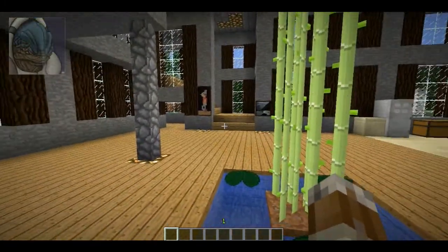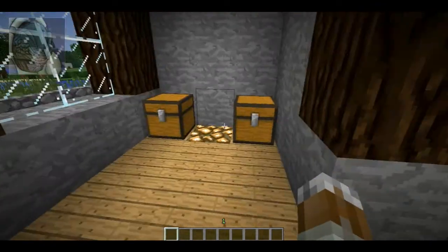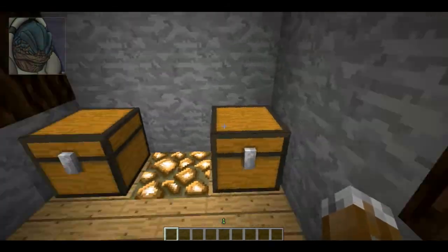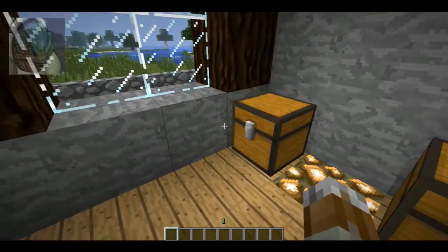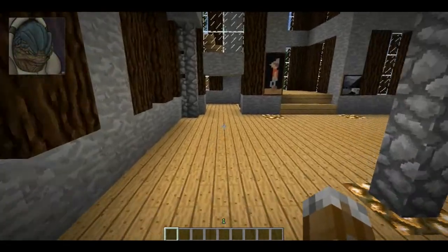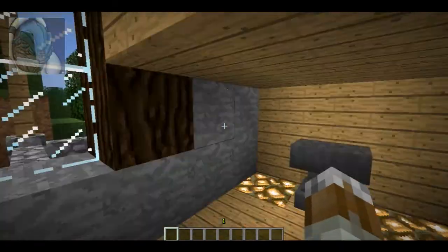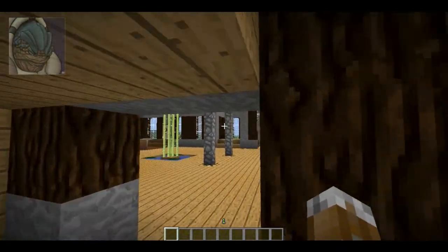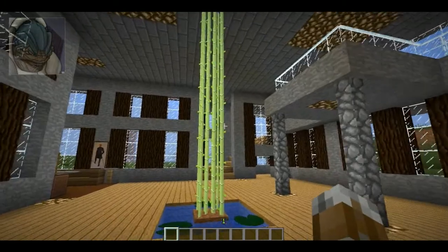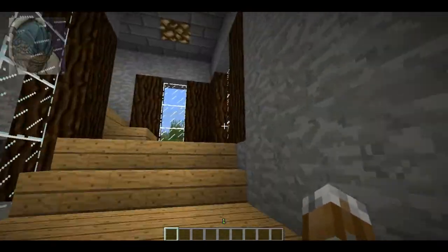Now over here there are two sets of stairs leading up to the upstairs. Before I go upstairs, I'll show you underneath the stairs, which I put as a little storage area — I didn't want to waste the space. You can put chests, crafting tables, furnaces, anything you like. I put an anvil and two chests here. I also put glowstone on the floor to give it more light — I didn't want to use torches in this build because they don't really fit a high-end manor-style house.